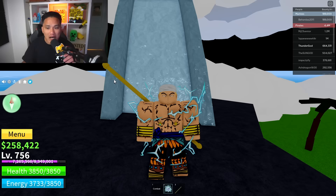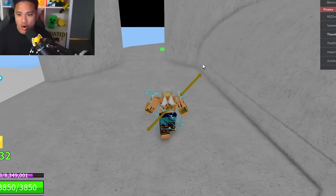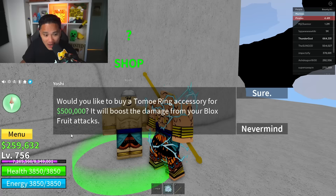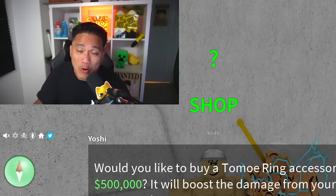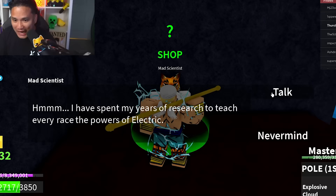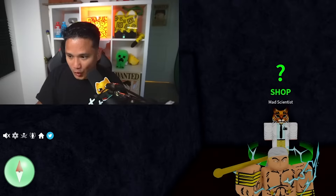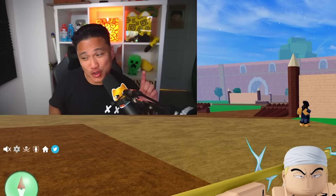I know it's around here at Skypiea but I forgot the exact spot. I think it's this one - 500k? I don't even have 500k. We need to collect some chests or maybe auto-click. I think we also need the Mad Scientist fighting style - the power of electric - also 500k. Since we need 500k for the Tomo Ring and 500k for the fighting style, this is the best way to do it. In 3, 2, 1 - just like that, I have 1.3 million belly, and my Pole V1 mastery is 437.